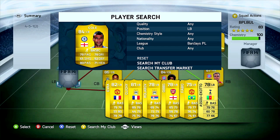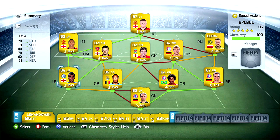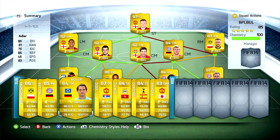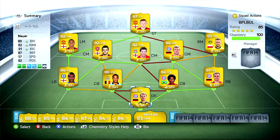This squad builder is coming to an end now — let me show you our bench shortly. Here we have Lewandowski, Müller, René Adler, Nemanja Vidic, Jovetic, Soldado, and Shinji Kagawa. The chemistry is at 100 and the overall rating of 85 is also pretty nice — and this is even without a manager. You should also know that these ratings are not final because we played an earlier version of FIFA 14 at the EA Capture event in Cologne, so the ratings could change before release.